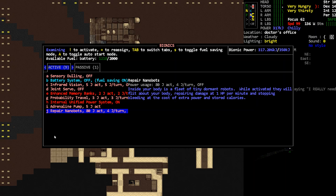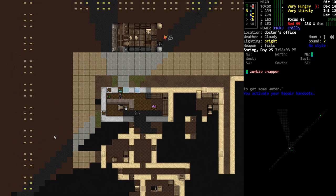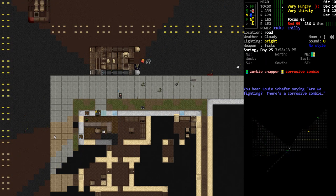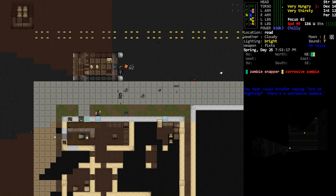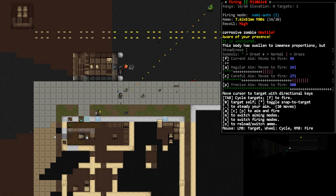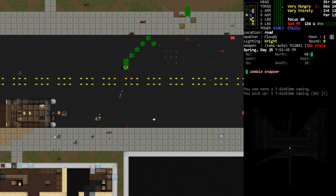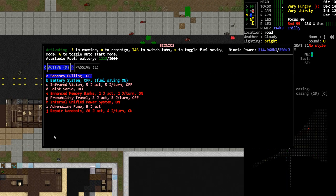If I examine that: one HP per minute, stopping bleeding at the cost of extra power and stored calories. So it uses calories if I turn that on. There we go, if I turn that on it's taking four per turn. I think we wouldn't want to actually use this in combat because it does have a significant drain. Let's get the gun out — we have so many bullets. This looks like a good way to heal up in between fights.